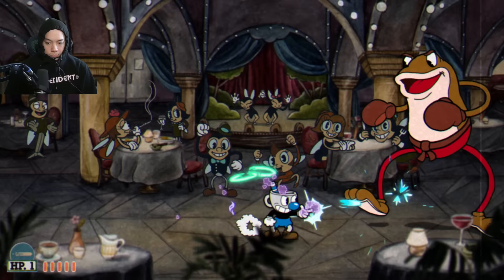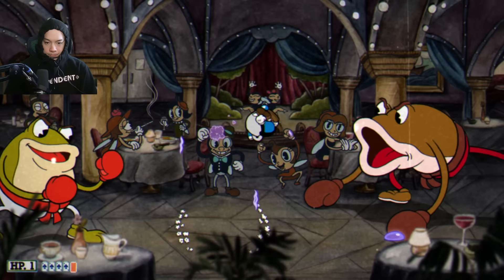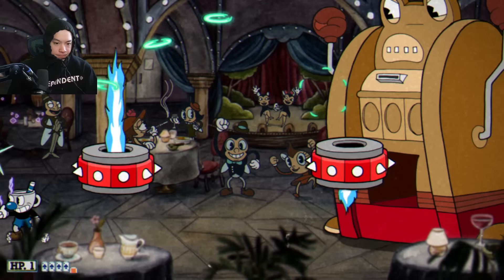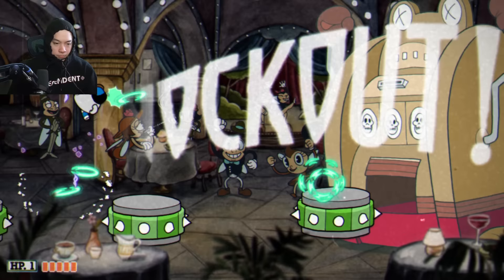For the second phase I just use whatever I can get — Roundabout, Lobber, Crack Shot — everything hits since you can get close. The third phase I'm again looking for the Roundabout; with it I can do tons of damage while still dodging the platforms. It's a very good weapon because I can't really aim while dodging, so it's great to keep dealing damage passively.